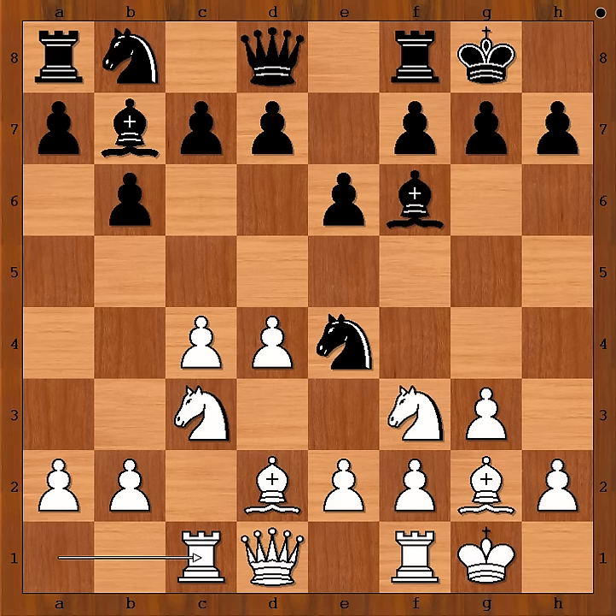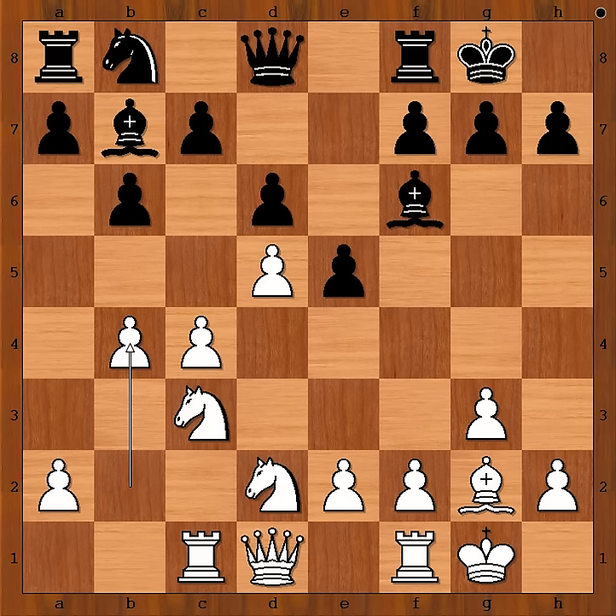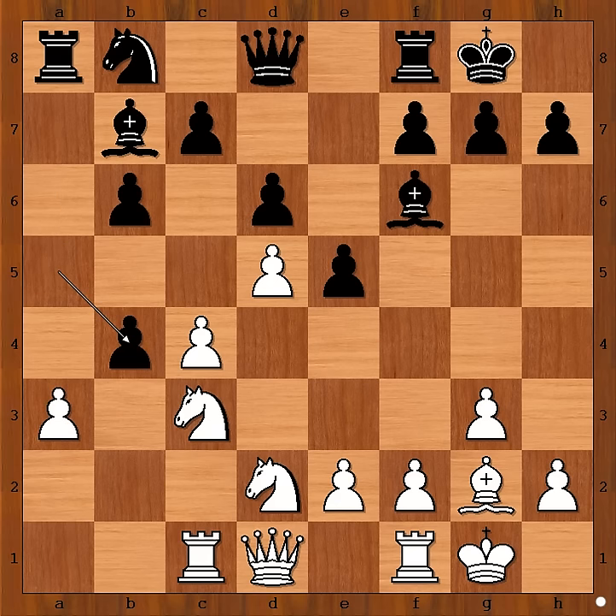Bf6 was played. Rc1, d6, d5, Nxbd2, Nxe5, e5, b4, a5, a3, a takes on b4, a takes on b4.